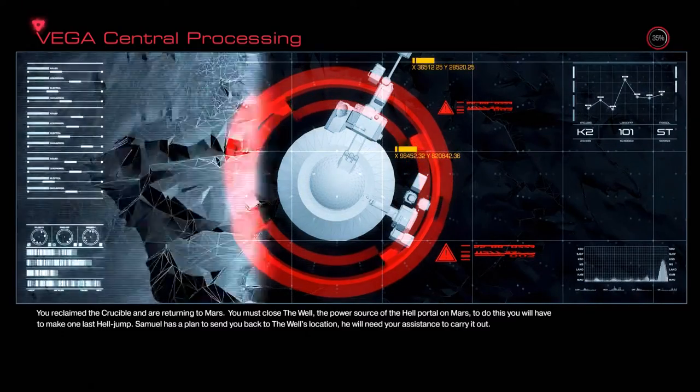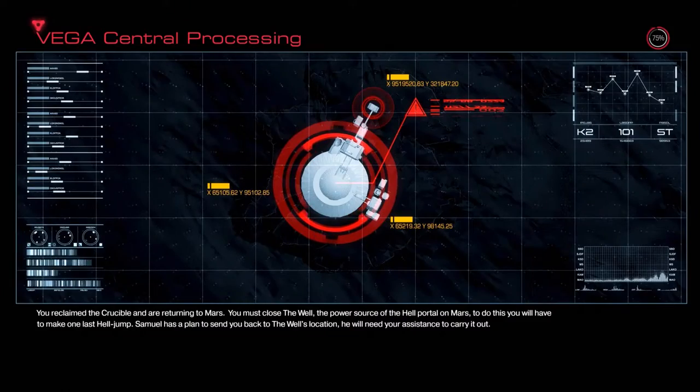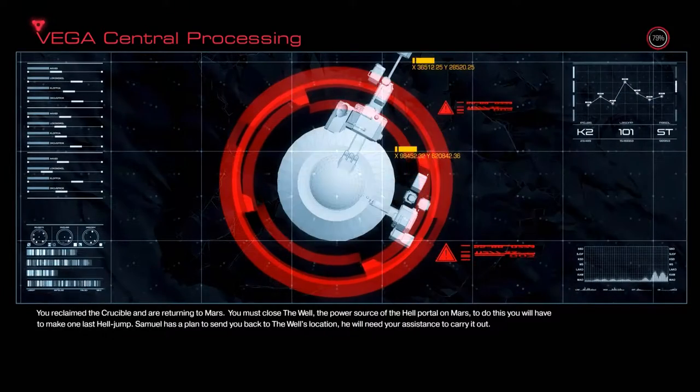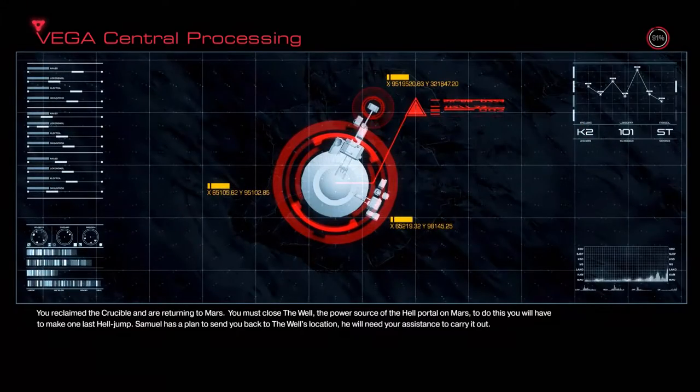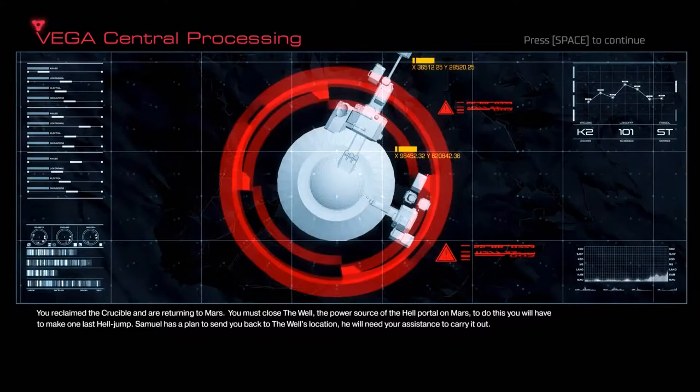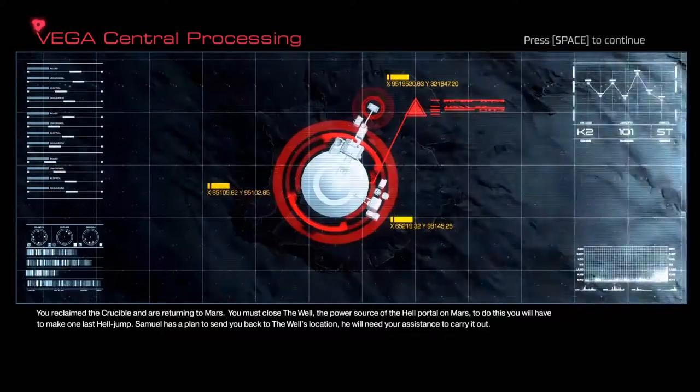Hello ladies and gentlemen. You reclaim the crucible and are returning to Mars - you must close the well, the power source of the hell portal on Mars. To do this you will have to make one last hell jump. Samuel has a plan to send you back to the well's location; he will need your assistance to carry it out.